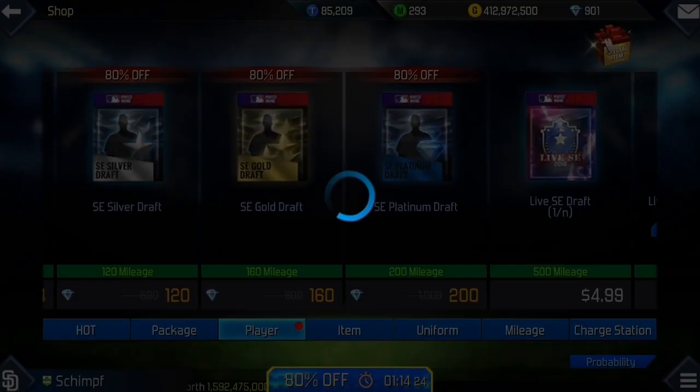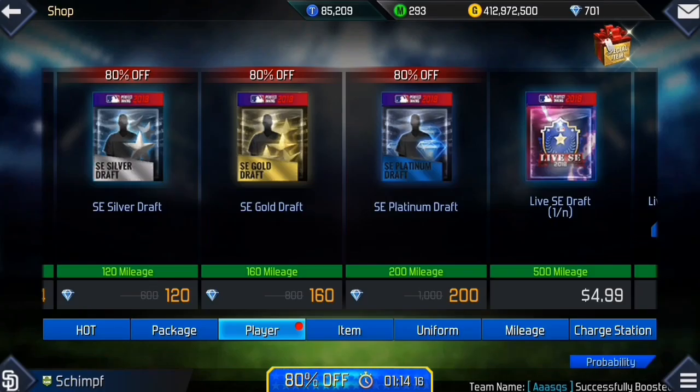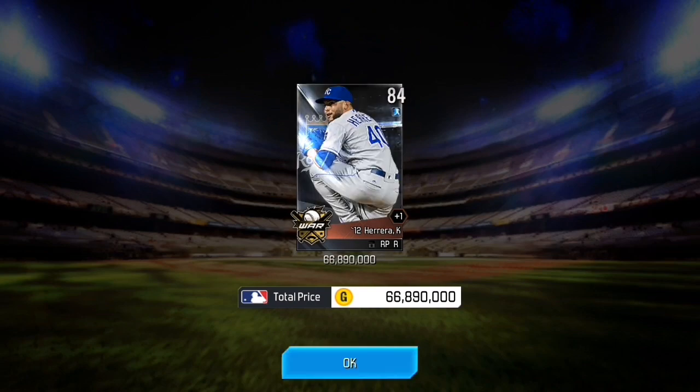Now on my main account we're gonna buy some platinum drafts. We get Matt Wieters — could be better, yeah, it could be better, honestly. And we got Kelvin Herrera — used to have this card.